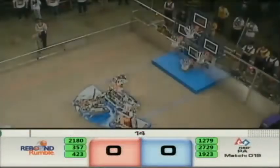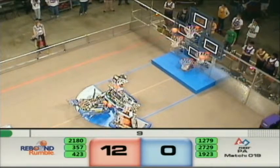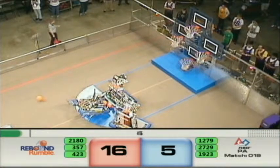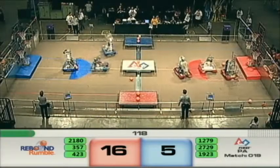Match 19 underway. Royal Assault unloading a couple balls into the top — hoop for the Red Alliance. Storm Robotics team a little off the mark with their shot off zero gravity. Unloads one shot into the bottom — hoop for Red. End of hybrid mode, Red Alliance with a 9 point advantage.